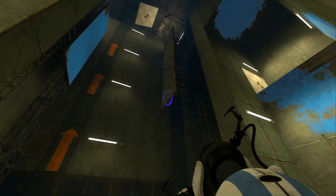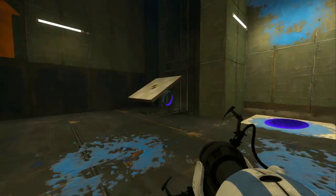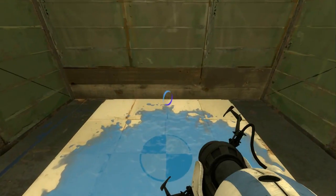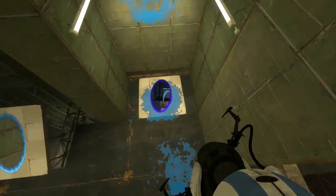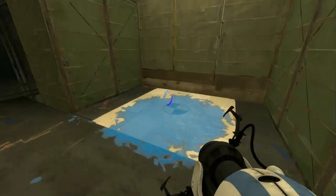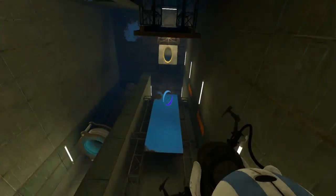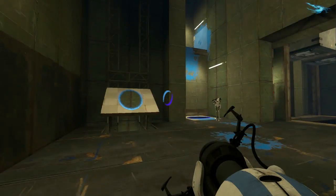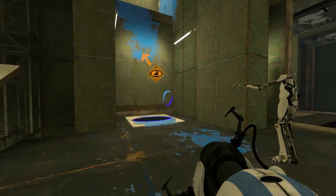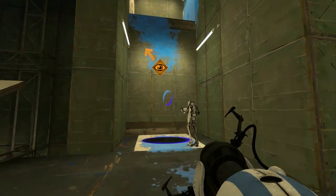And then I can do the same thing on this side. Now my idea is to do this. I keep doing that. I'm going to try this again. I'm going to jump sideways so I don't screw it up. I need to get up there first and then just fall. Just put your blue portal up there and then just fall. Yeah, that makes sense.